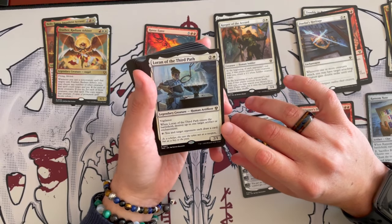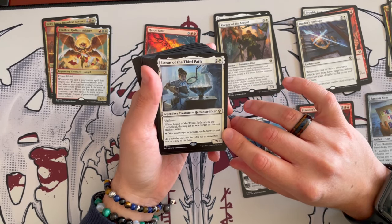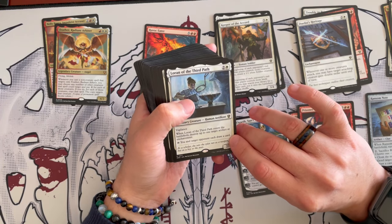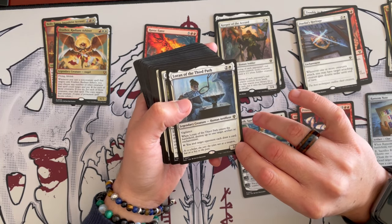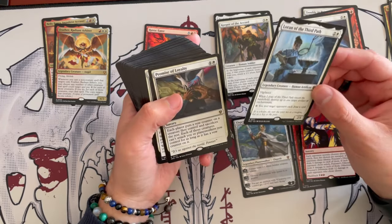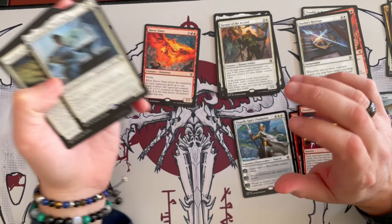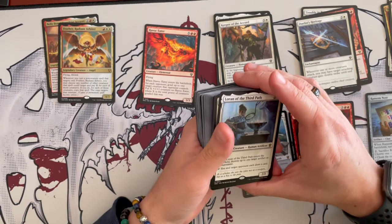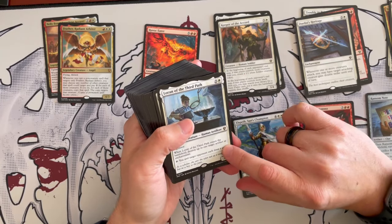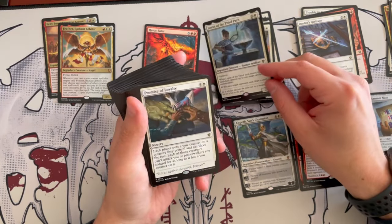Loran of the Third Path is a 2/1 human artificer costing 3 with white vigilance. When it enters the battlefield, destroy up to one target artifact or enchantment, tap it, and you and target opponent each draw a card. I like this one because it's a smaller creature that can be buffed, and it lets you destroy a specific artifact or enchantment. It's definitely better than Angel of the Ruins so I'll keep this one in, even though it's not really goading or synergizing with the commander directly.